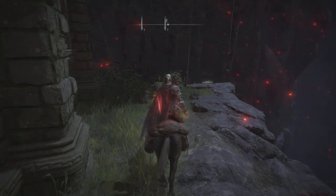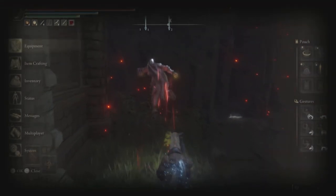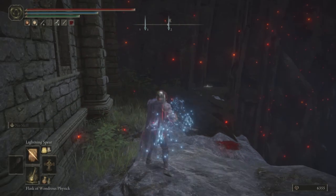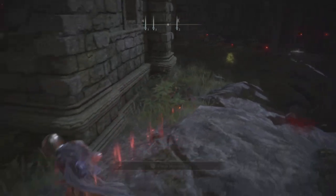Once you have mastered quitting out fast, practice jumping off of the horse and then quitting out as fast as you can. Here is an example. This will probably be the hardest step and probably a gatekeeper for many people performing this glitch, but I promise that you can do it with practice.